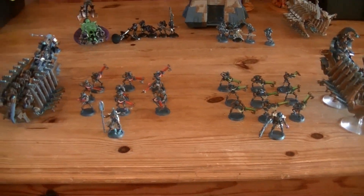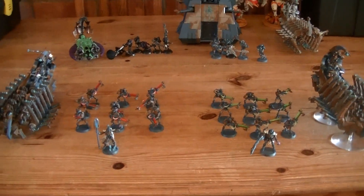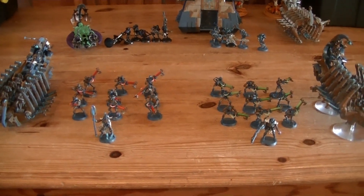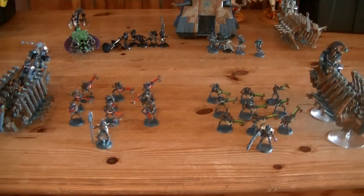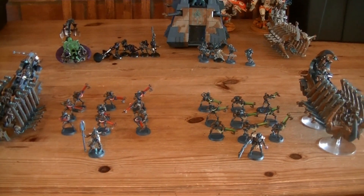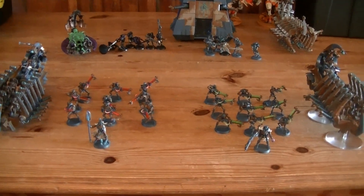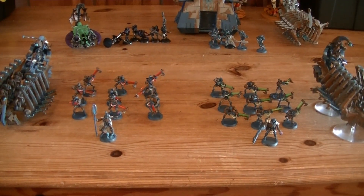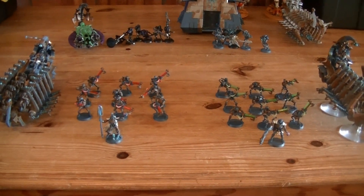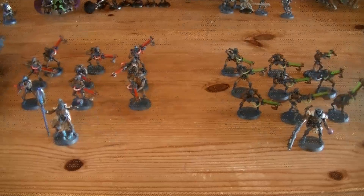The Ghost Ark's amazing features are as follows: they can repair a fallen warrior and also have four hull points. That's only 115 points — a skimmer with armour 13 all around that can repair warriors and four hull points. Quite devastating. In both of these warrior squads there is a Necron Lord with a Resurrection Orb.